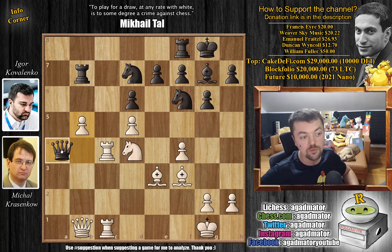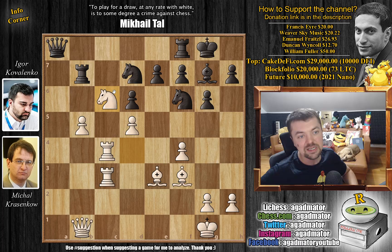We have queen to a3 attacking the bishop. And now rook 1 to c3, defending and attacking the queen. Queen back to a8. And now knight to c6. So you can see white achieved a pretty powerful position without sacrificing even a single pawn — okay, he tried, but then black had to give it up. And now white just has a very firm grip on black's position.